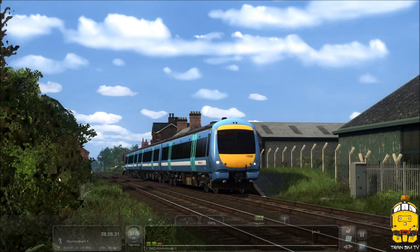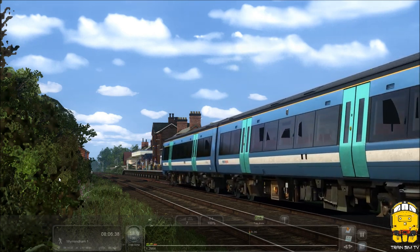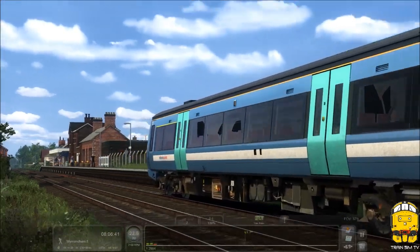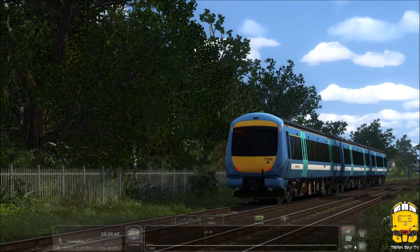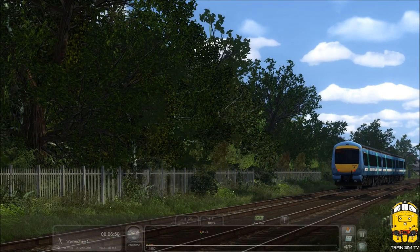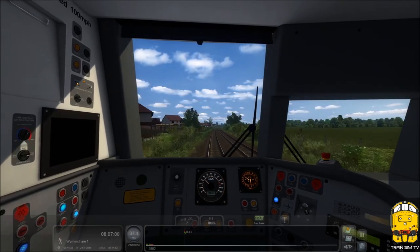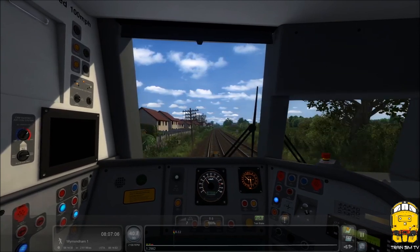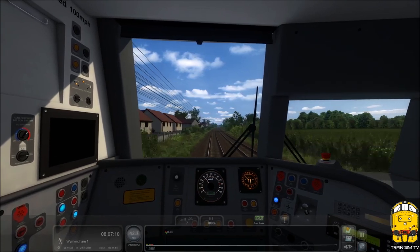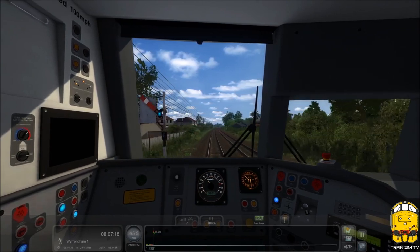I like this foliage on the side - I'm not sure if this is his own creative 2D, but it's really nice. I mean 2D usually for me lineside is a no-go, but that actually looks really nice for lineside 2D. Next stop is Wymondham. The semaphores seem to be behaving up to now, which is good.